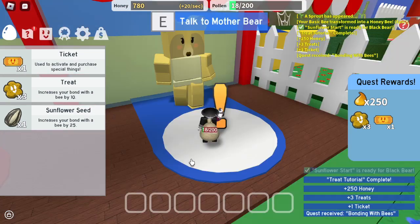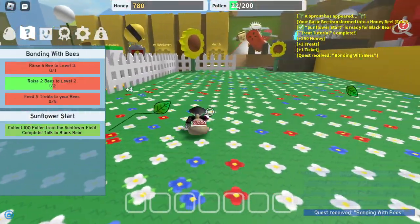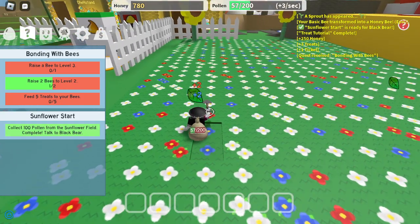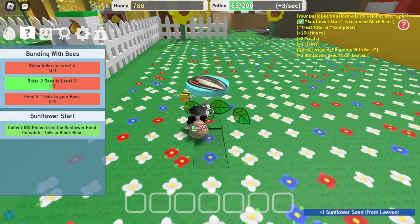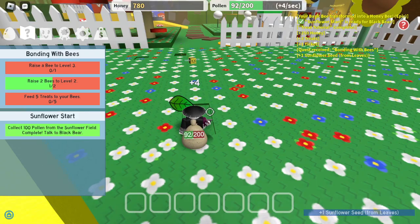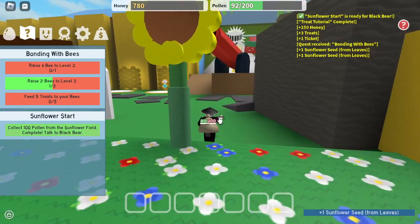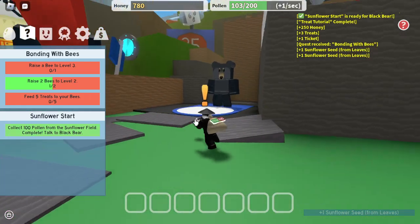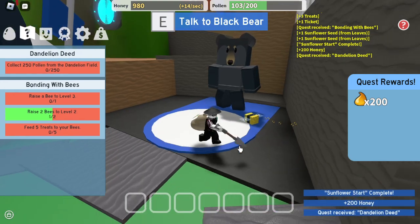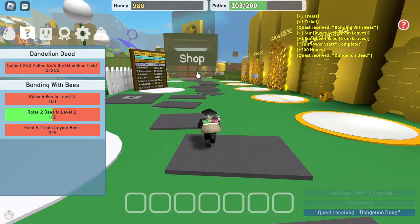We got one ticket. Let's see — raise a bee to level three, and raise two bees to level two, okay. We need more money. So we have to talk to Black Bear, finish his quest, grab another quest. Dandelion Field — we'll go there later. Let's go over there.